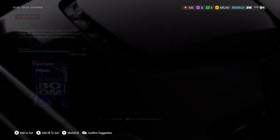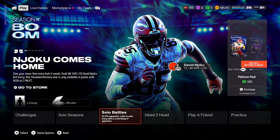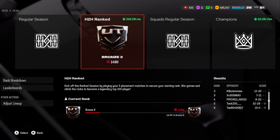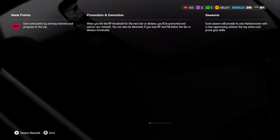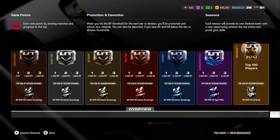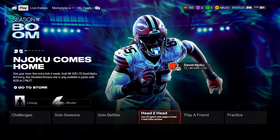I ended up playing head-to-head ranked last night after getting Divine Diablo. Don't talk about the first four games — but the last two I was locked in. In ranked, the higher your rank the better the card you get. I'm hoping to at least reach Elite; Hero and Champion would be nice. We're definitely not getting top 100, but it would be great to get Kyle Pitts.